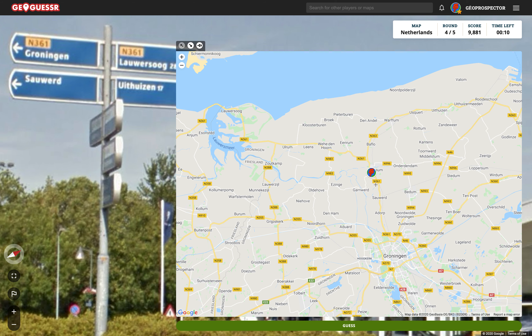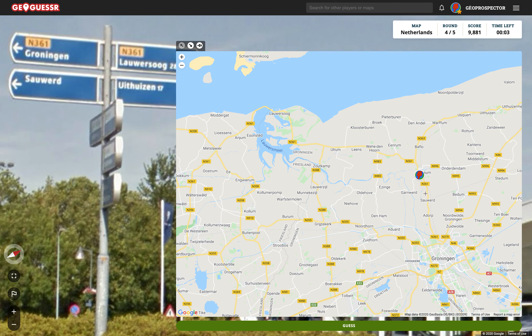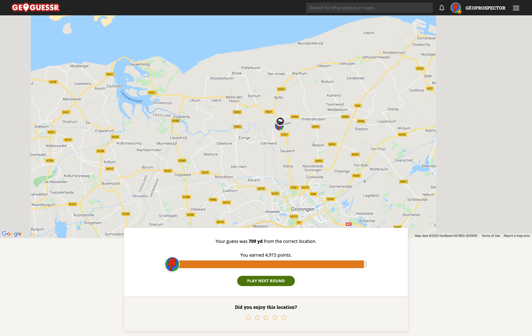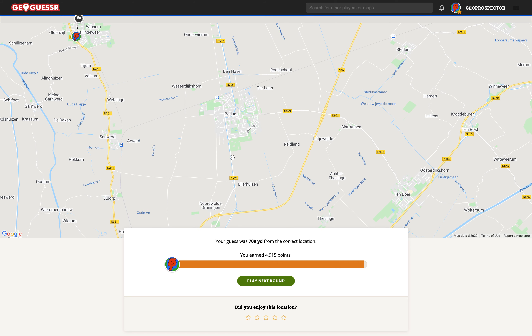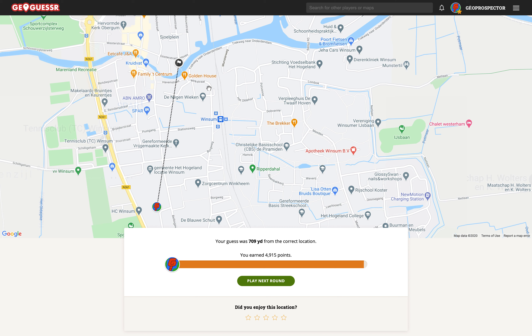We're going to be north of it. Launs, Laus. Usthausen is the other way — where is that? That's up here. So we're in the middle. I'm going to go with Winsome. Oh my goodness! Yes, we've nailed it — well, maybe not quite. Yes, we have Obergum. There's Obergum. I didn't see that. And we started on the canal — yeah, that's right.